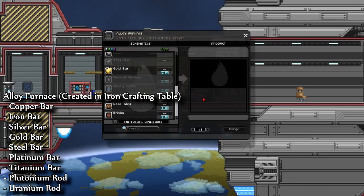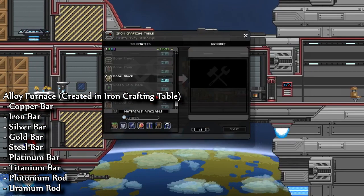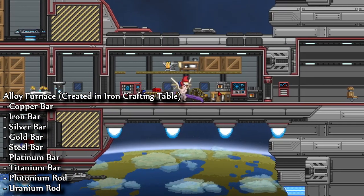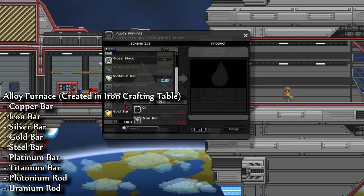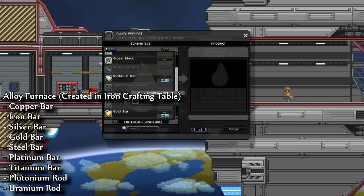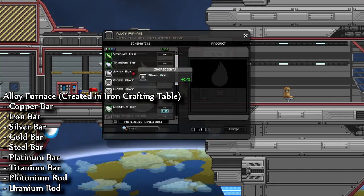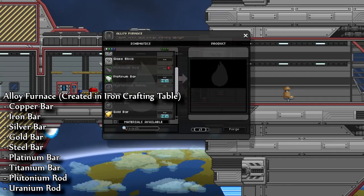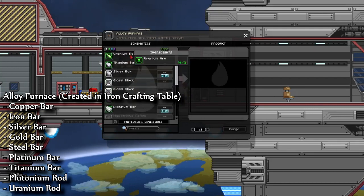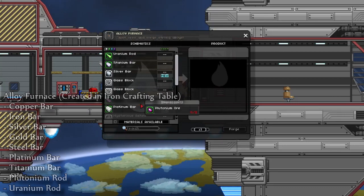After that is the alloy furnace, which you get from the iron crafting table, which you get from a quest. Within the alloy furnace, you're going to have copper, gold, steel — which is the important one — iron, platinum, plutonium rods, silver, titanium, and uranium rods. The main reason you want the alloy furnace and the main progression piece is the steel bar. You're also going to need uranium rods for several crafting recipes. Plutonium, I don't believe, gets used.